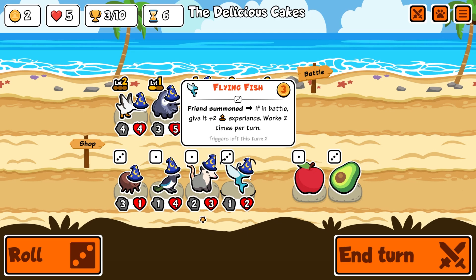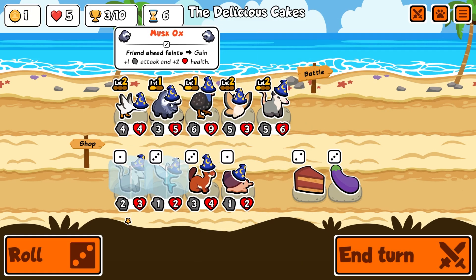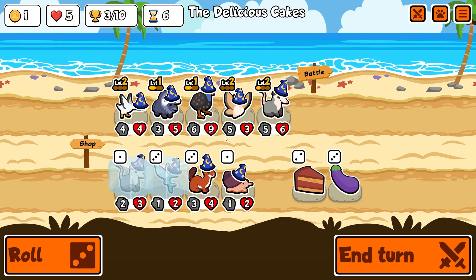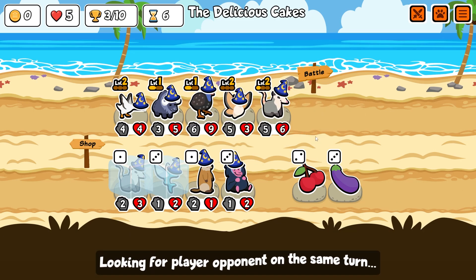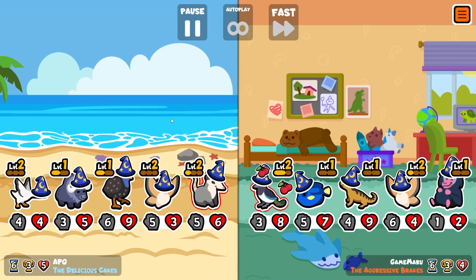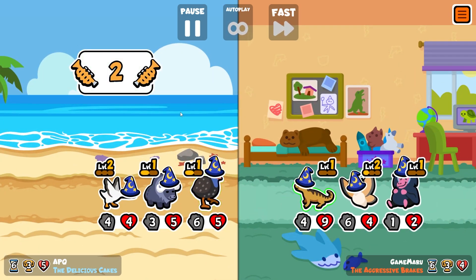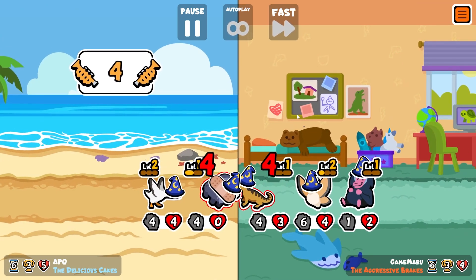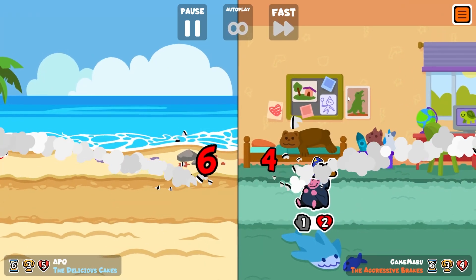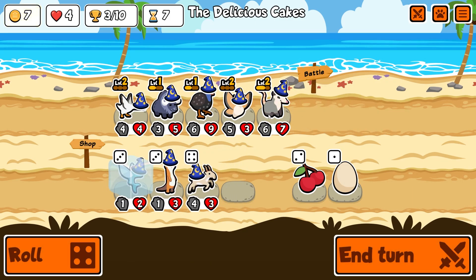Friends summoned - if in battle give it plus two experience. That would be really good if we had that and then like a pig, the thing that summons pigs in front of this guy. What summons things though? Enter and give one random friend from the current shop to you - that's hardly going to work. I think we get rid of the goose by that flying fish and then replace somebody with a pet that summons things. Put that in front of the ox - that could actually be a pretty decent idea. I'm really hoping our trumpets are going to save us here but it doesn't look like it because this guy just keeps spawning lizards.